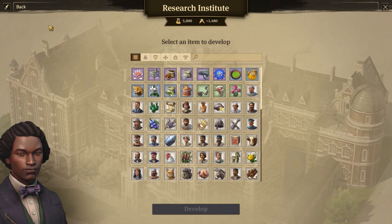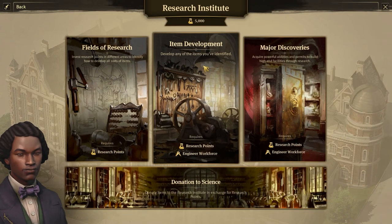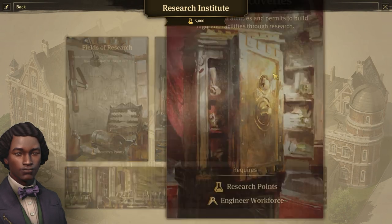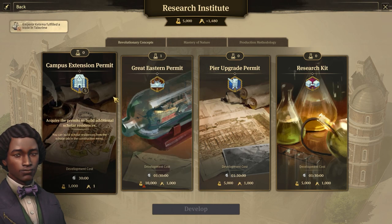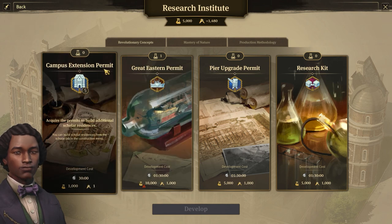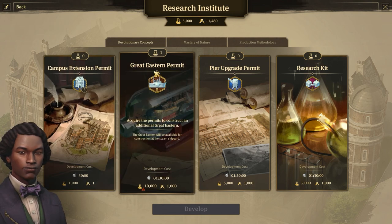I did try the major discovery section. You can have a campus extension permit, and you can unlock the Great Eastern - which is actually a type of ship that you can build in one of your steam shipyards with a peer upgrade.